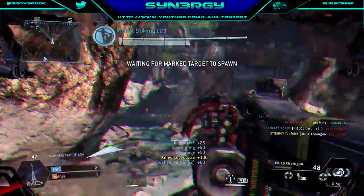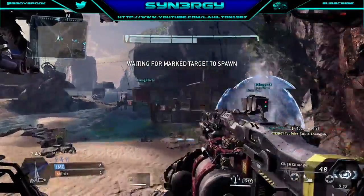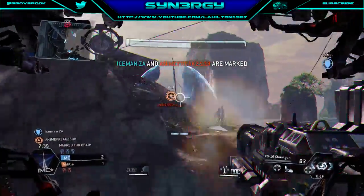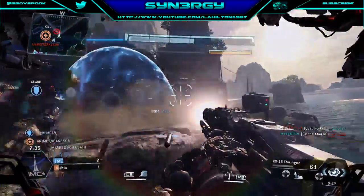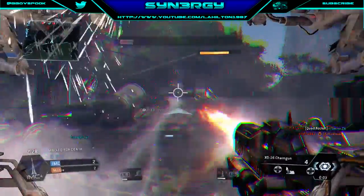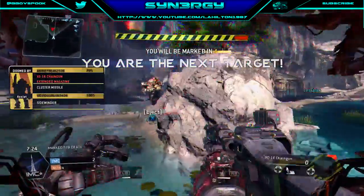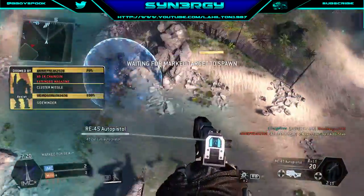I'm taking out a nice little double kill there — going on a rampage. Unfortunately I take out the marked spawn. So basically if you take out the marked target, you've got to wait for them to spawn, which is quite good the way they've done it. Chris kills our marked target of Iceman. I go to take out this guy on the roof. Unfortunately I'm the next target and I'm in a bit of a bad position right now.